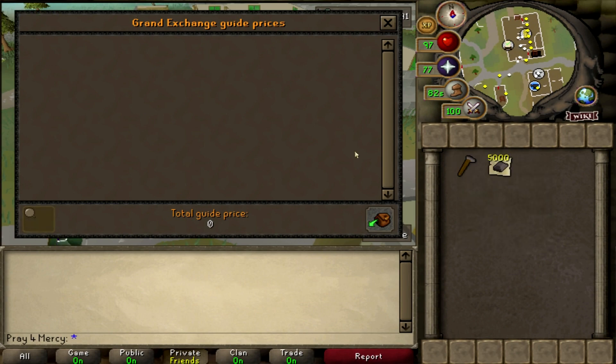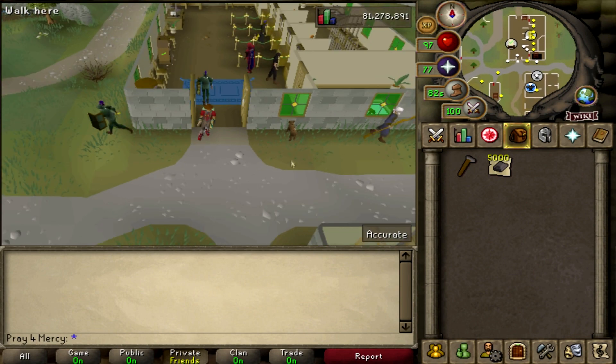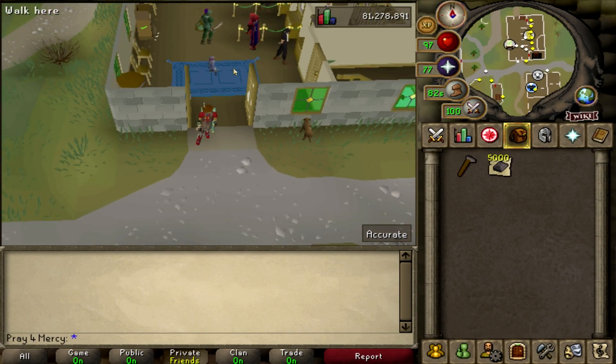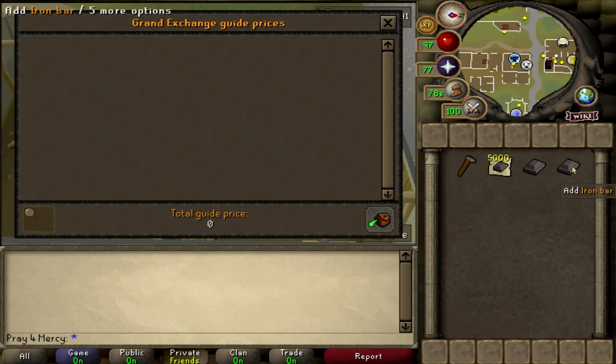I'm not sure if I'm going to go all out and do all these in one shot. I usually have a one-hour limit in my videos to show you guys the amount of profit I get in one single hour. So as you guys can see in my inventory, I have two Iron Bars to compare apples to apples.